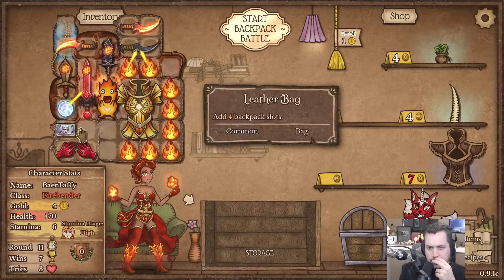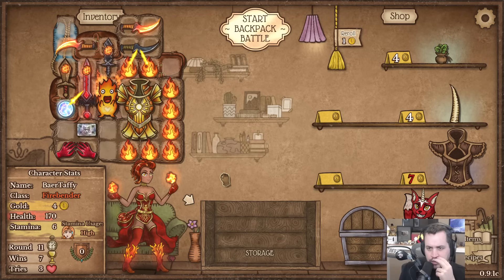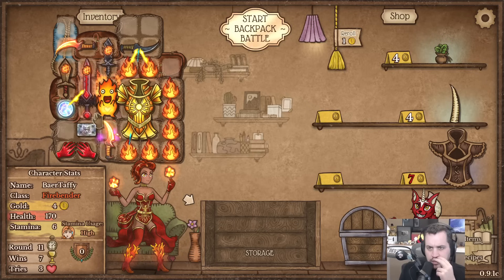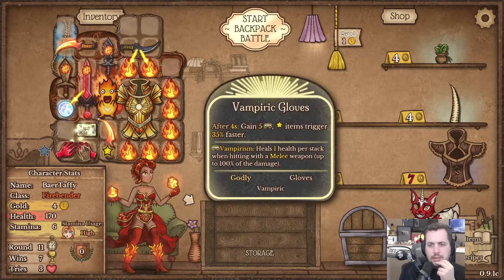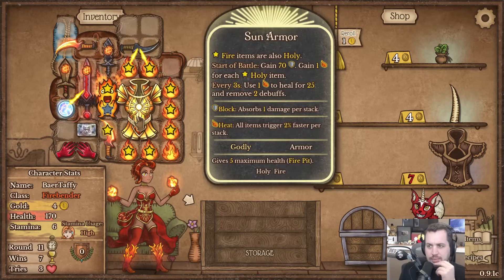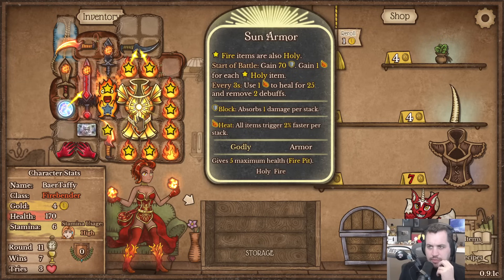Getting that at least - three uses there, and eventually we'll be able to get a third one too. And then we can do this to hit both of these guys. Not bad - it's never gonna be perfect but this is pretty good. The sun armor alone - we're getting nine heat from that at the beginning of battle, and enormous heals from that throughout the fight, along with 70 block to start with.